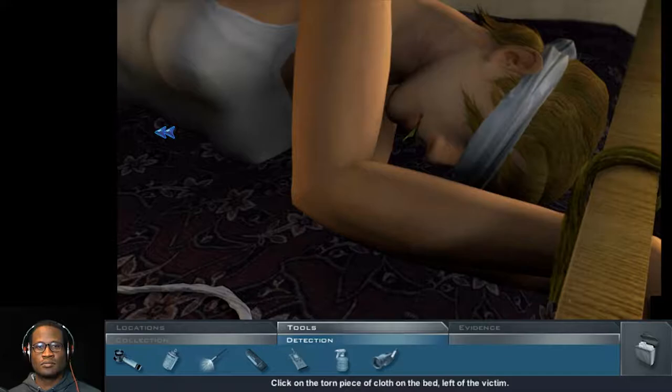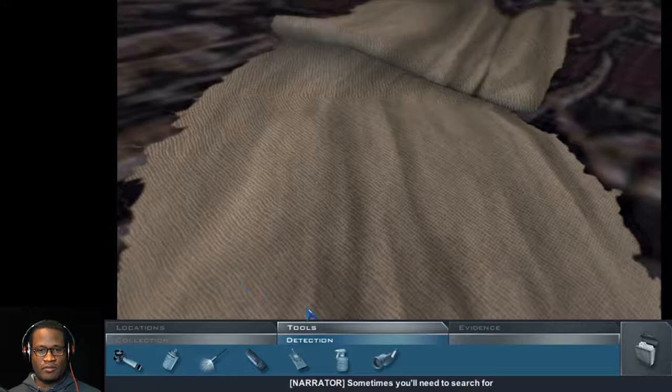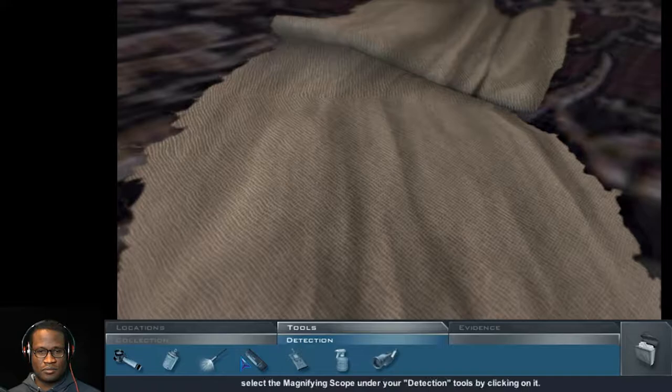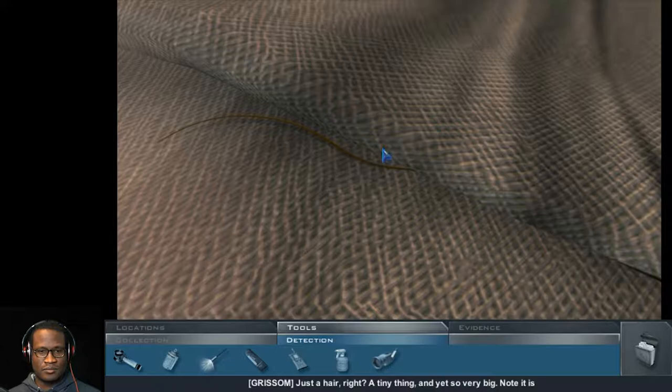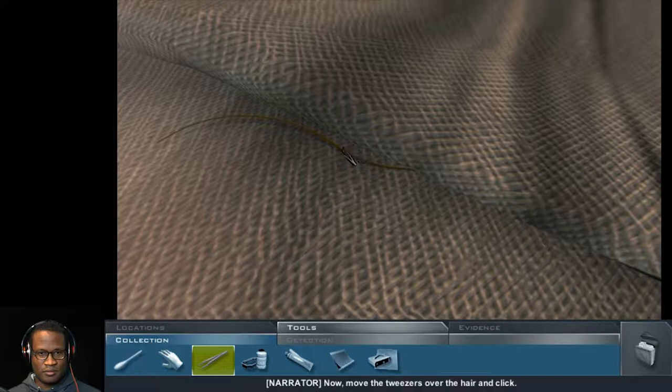Now we'll look at collecting evidence. Click on the torn piece of cloth on the bed, left of the victim. Sometimes you'll need to search for trace evidence before collecting an object. In this case, select the magnifying scope under the detection tools by clicking on it. Pass the magnifying scope carefully over the cloth area to look for very small or hidden trace evidence. Looks like a tiny strand of hair. Whenever you find something with a magnifying scope, single click on it for a closer look. Just a hair — a tiny thing and yet so very big. Note: it is not the victim's hair color. Someone else was here, in close proximity to the deceased. Select the tweezers by clicking on the collection tool sub-tab, then clicking on the tweezers. Move the tweezers over the hair and click. There you go.